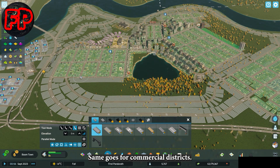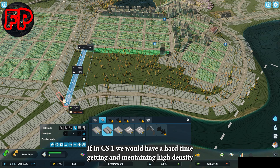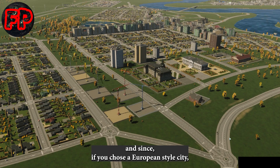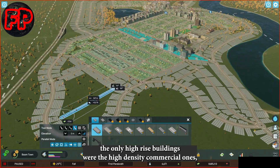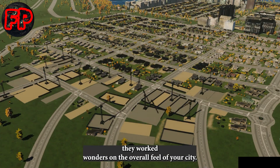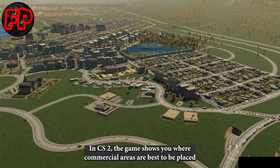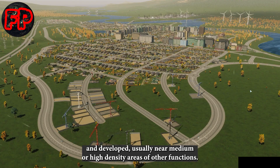Same goes for commercial districts. If in CS1 we would have a hard time getting and maintaining high density commercial areas, they were still doable with proper transport infrastructure. And since, if you chose a European style city, the only high rise buildings were the high density commercial ones, so even having just a few of them worked wonders on the overall feel of your city. In CS2, the game shows you where commercial areas are best to be placed and developed, usually near medium or high density areas of other functions.